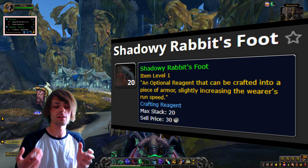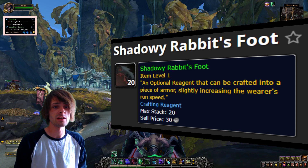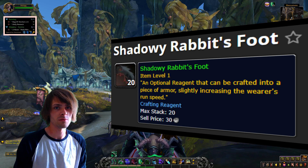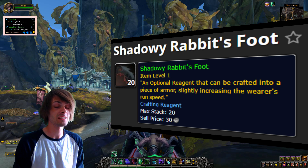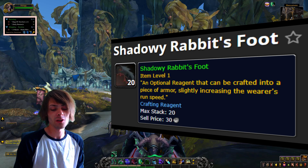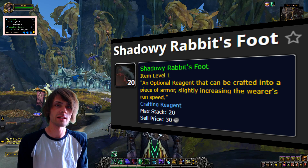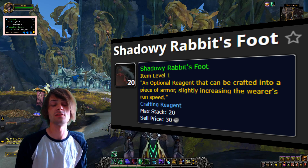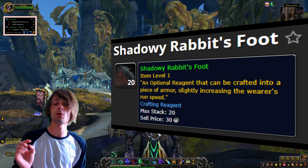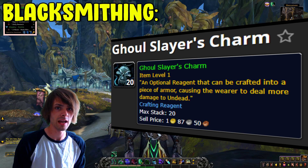We also have the Shadowy Rabbit's Foot, which is great for speed runners — it slightly increases your movement speed when built into crafted gear. Definitely something we should craft into our different types of gear. I need this on my demon hunter ASAP, because the faster we can clear a dungeon, the more runs we can get and the more we can increase our gold per hour.